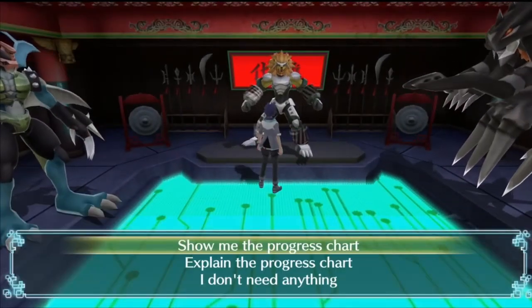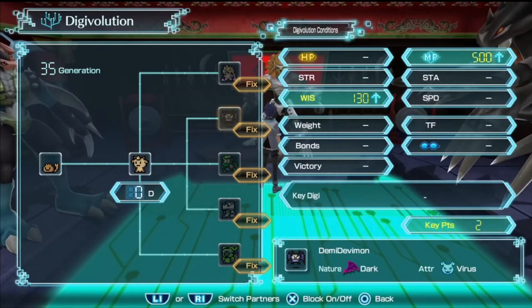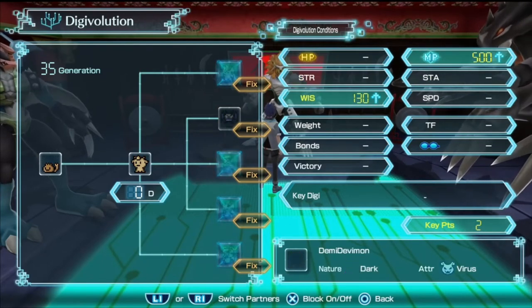For example, let's go back and look at our partner. You can see that CocoMon can Digivolve into DemiDevimon and it says 'fixed' — fixed means you currently have the stats, so as soon as the day it would Digivolve occurs, you'll get that one. But because there are five different options, we want to lock the others out. If you click X, it blocks those evolutions. Block them all out, and as soon as it's able to Digivolve, we'll get DemiDevimon.